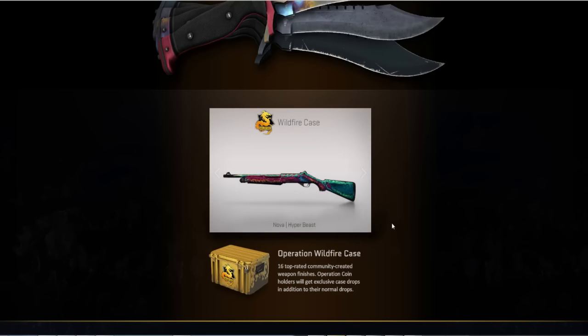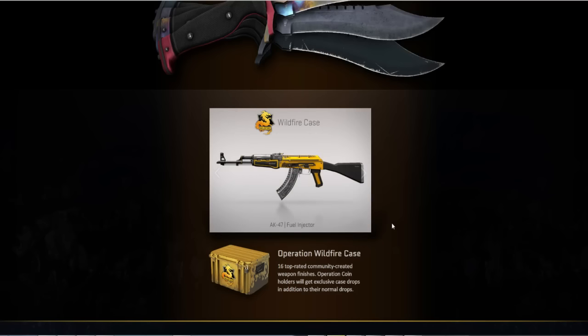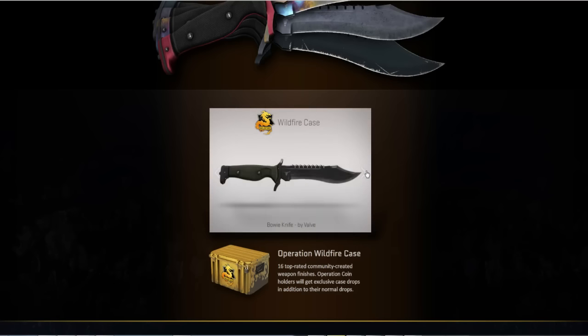Probably my favourite one out of all of these is the FAMAS — I think it's called Valance or something like that. And honestly, that gun looks absolutely awesome. Let me know in the comment section what your favourite new skin is — if you had to pick one skin, which one would it be?